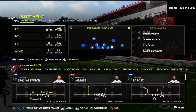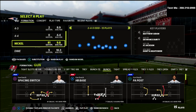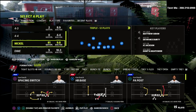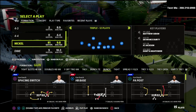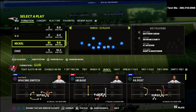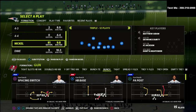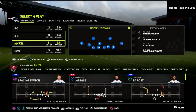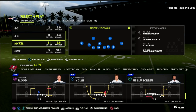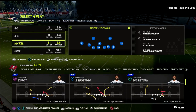In today's video we're talking about a blitzing concept out of probably my favorite defense to run in this game — the Nickel Triple. The reason I like it so much is because it is basically the Nickel Bear. I view it as running a nickel version of the 4-6 defense, and in this video we're going to show you a simple way to just blitz the crap out of people with this scheme.